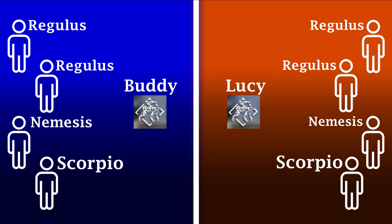To begin, let's look at the team composition. We'll begin by breaking down the fight into two teams: Team Buddy and Team Lucy. Each team will consist of two Regulus builds, one Nemesis build, and one Scorpio buff build.